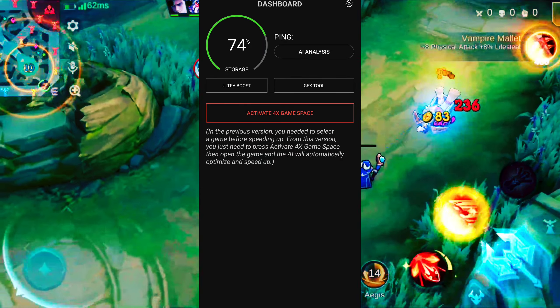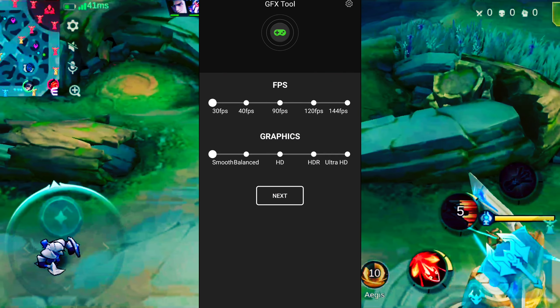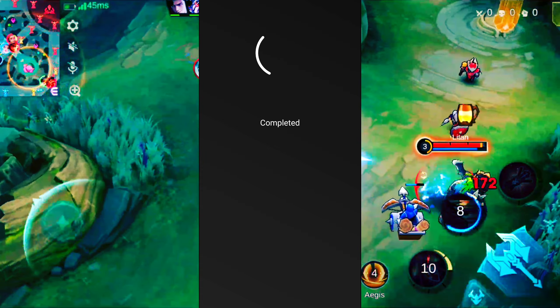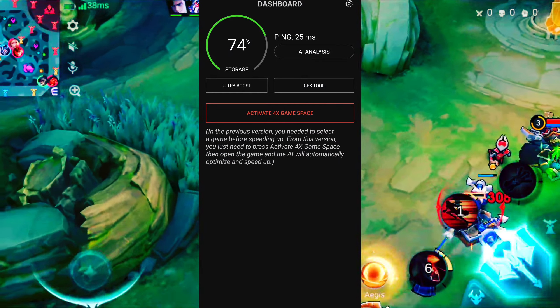Allow notifications. Click on GFX Tool. Set the resolution up to 1440, FPS up to 90, and graphics up to HD. Now click Next.